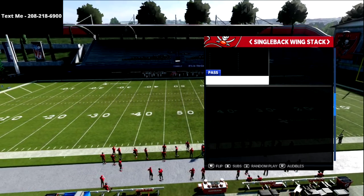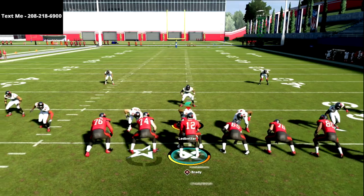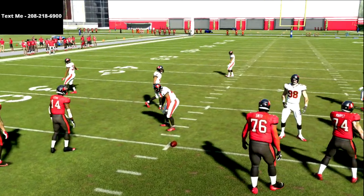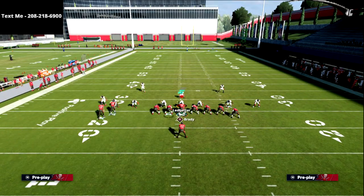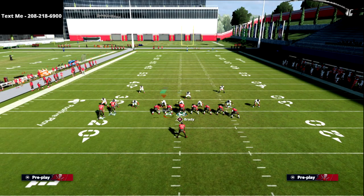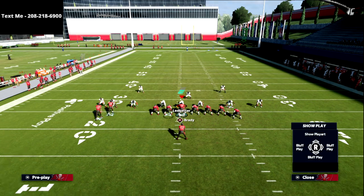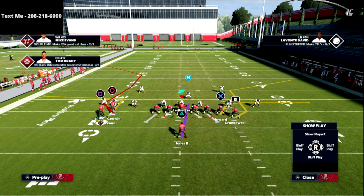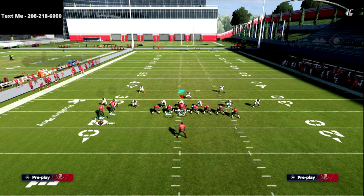So I wanted to talk about this play — Double Corner — as a really fun spacing concept, especially to the short side of the field. It's going to capitalize on some concepts we were using out of five wide and how good this out route really is. We want to be on the short side of the field — that's really important. We're going to take our circle receiver and simply put him on a curl route.